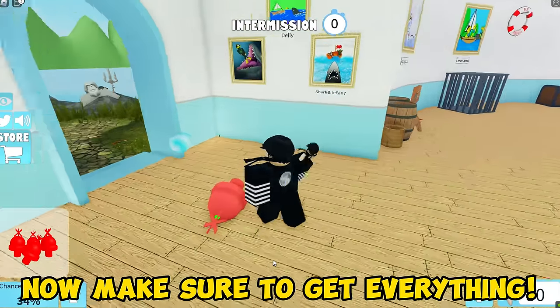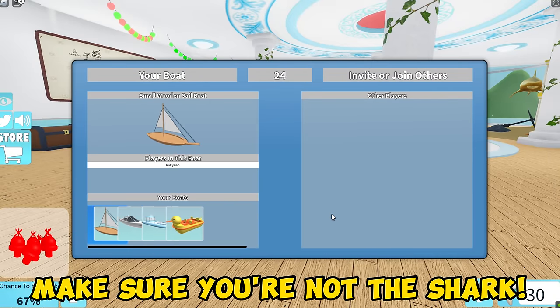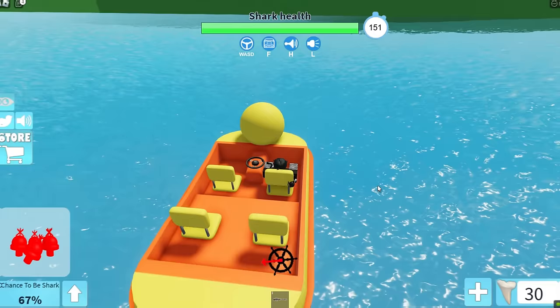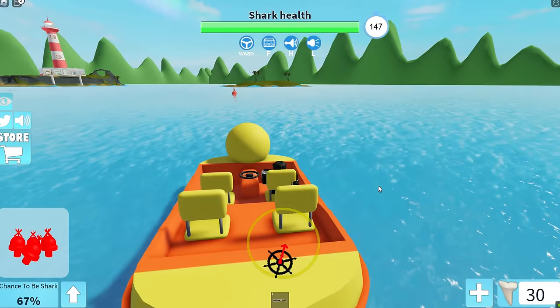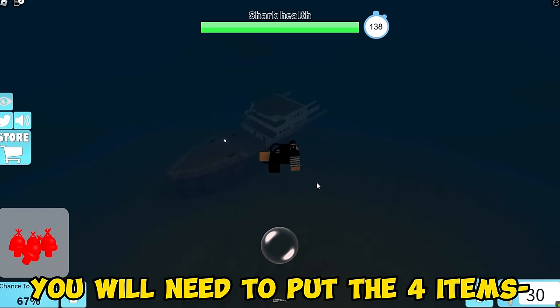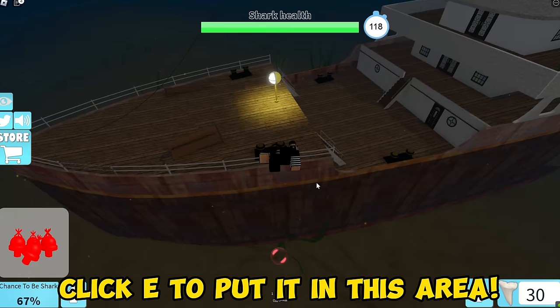Click the word 'say it' and wait. These things will spawn! Now make sure to get everything. Then in the next round, make sure you're not the shark — you need to be a player this round. Follow where I go! Jump and find the Titanic below the ocean! You will need to put the 4 items you collected earlier here. Click to put them in this area, just like this one!